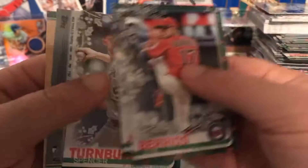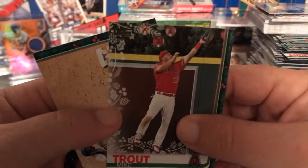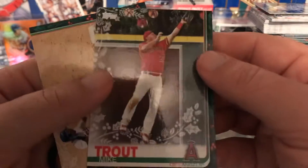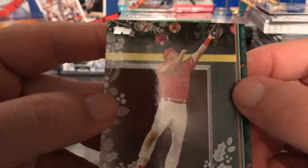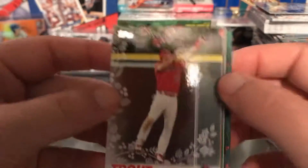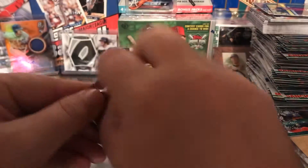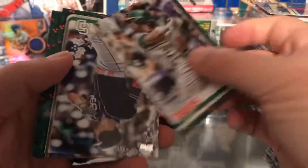All we're really looking for is just another parallel version of a rookie. And there are some short prints — I think they're basically a Christmas design on them or something like that. These are a little different, this last one in red. Maybe I just didn't look at it. The box is empty, let's give it a shot. Start from the bottom. Last time I pulled a little bit of good stuff, we'll see what we can get this time.